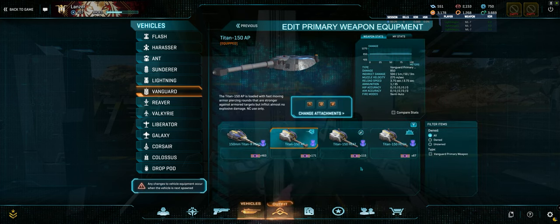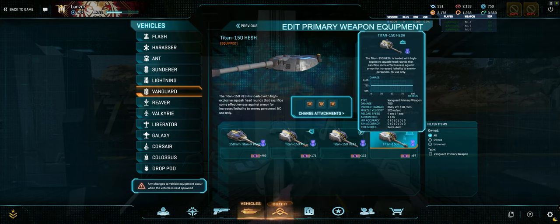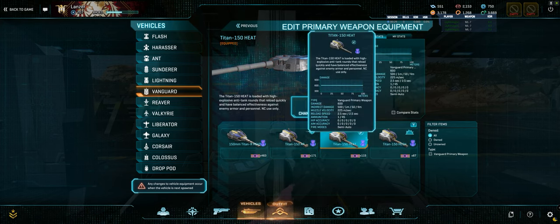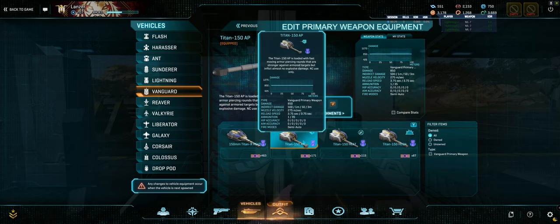There's the Hesh, the Heat, and the AP. The Hesh is anti-infantry and has a large AOE effect. The Heat is kind of middle road — it does damage against vehicles and has a small AOE. And then there's AP, armor piercing, which is anti-vehicle. Most Vanguard players that I know use AP.